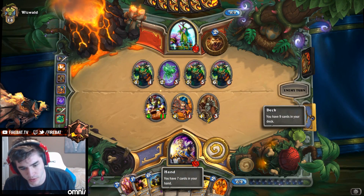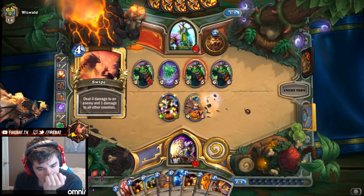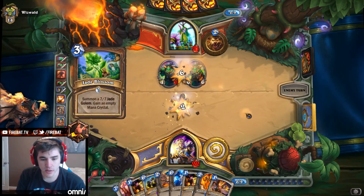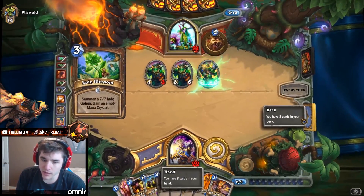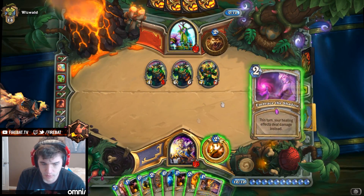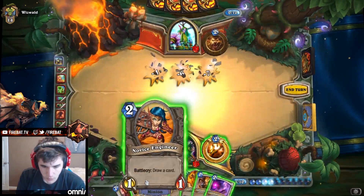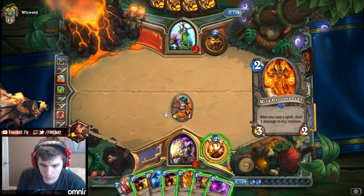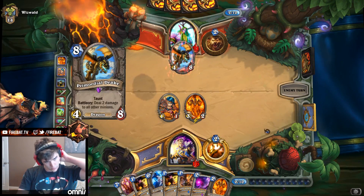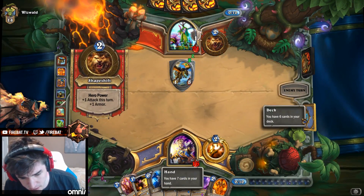We have another Flash Heal. We're two cards away from being able to do the whole combo. We have 26 now — we just need the Shadow guy and the Radiant Elemental. Now we just need Radiant Elemental and we can accomplish the combo. Radiant Elemental — that's not Radiant Elemental. Radiant Elemental! Here we go.